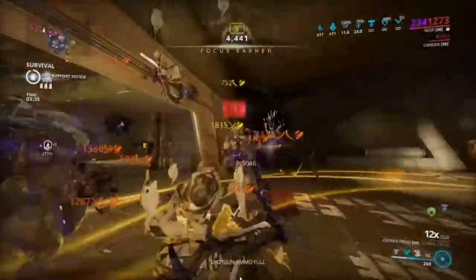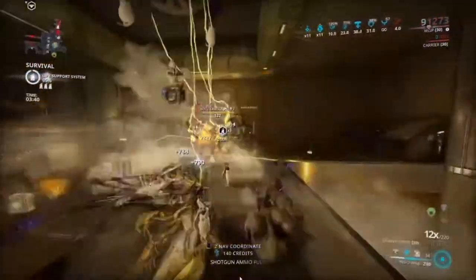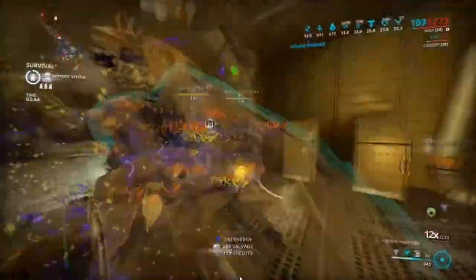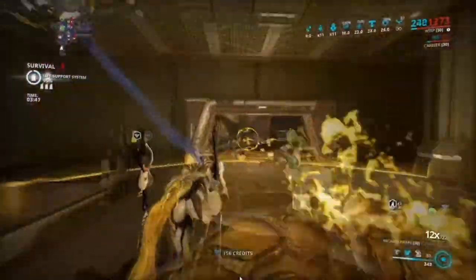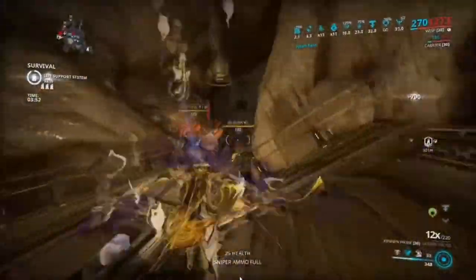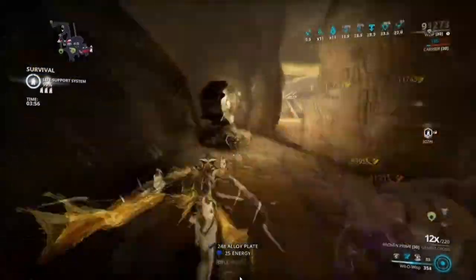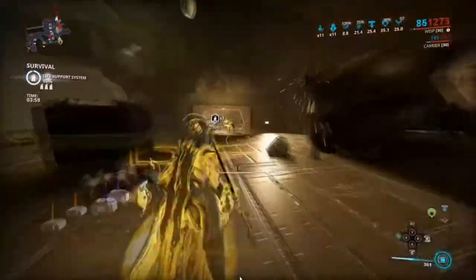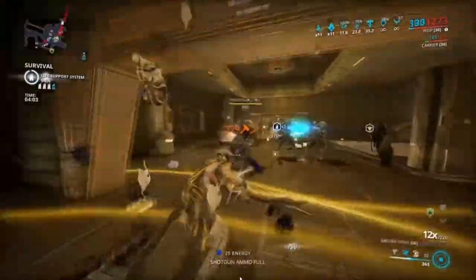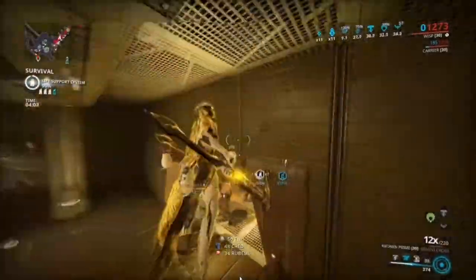Next is Wisp. Wisp is a really good frame — I don't see many people using her, but in my opinion she is very very good. Her whole build is amazing, except for the last ability which I've actually swapped out for War Cry. First off, her Reservoir basically gives a lot of health, some speed, and also a shock mode that gives crowd control against enemies — that's a really good one.